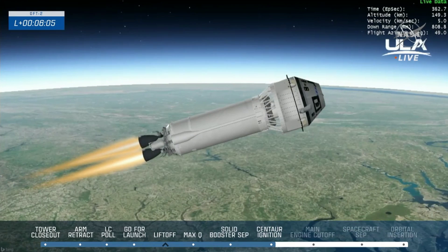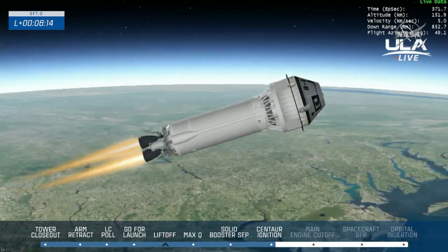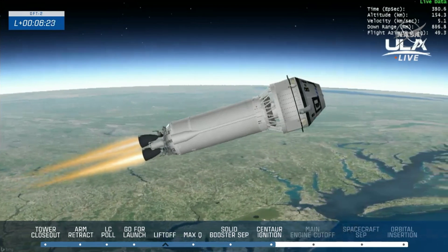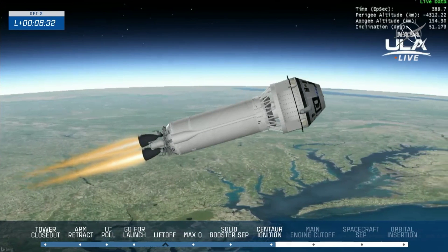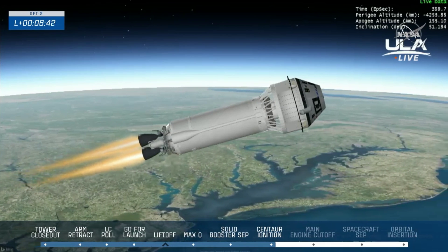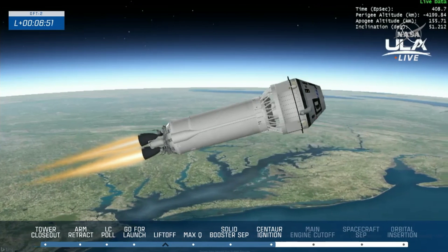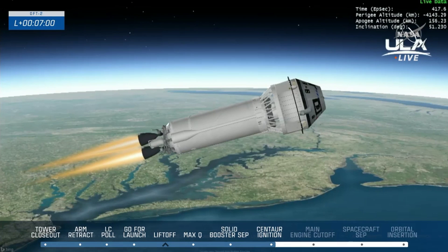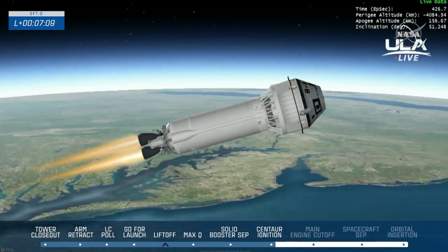Now six minutes into today's launch — Starliner continuing to accelerate up the North American coast, everything going smoothly so far. Starliner and Centaur have been hitting their ascent milestones right on track, including booster stage separation, Centaur ignition, and aeroskirt jettison. We will be listening for a number of status calls in the next several minutes. The next major milestone is main engine cutoff, when Starliner will be officially in space. Centaur pressures are stable.